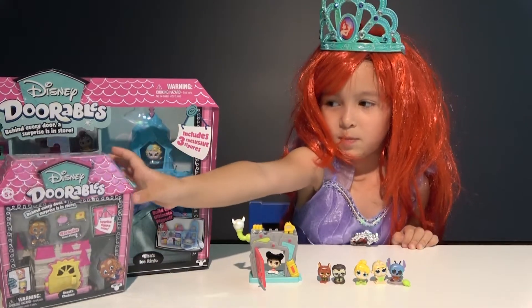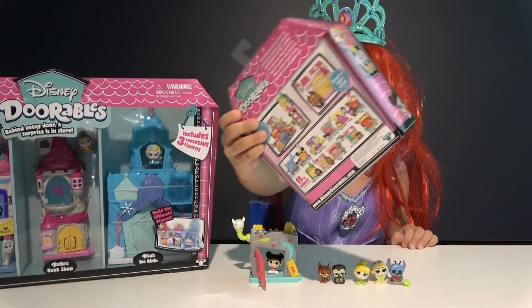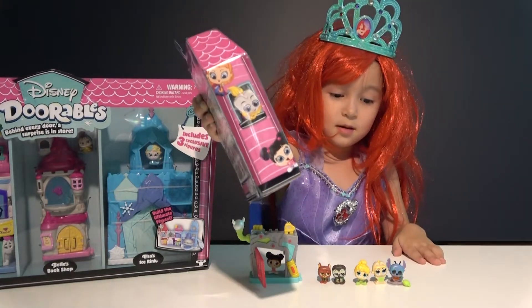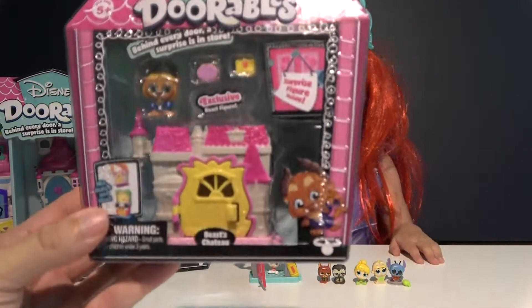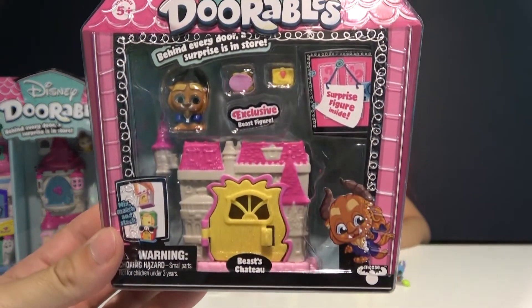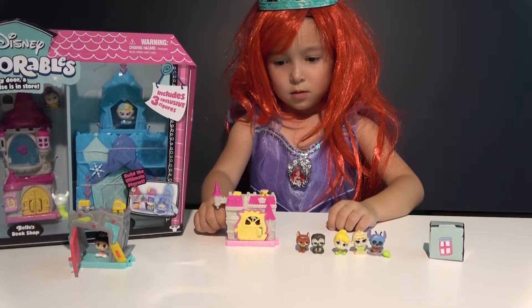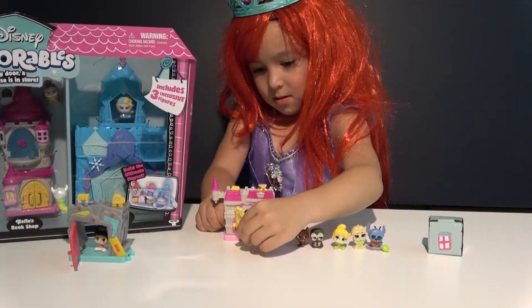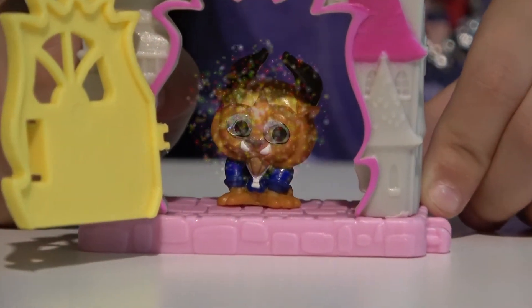Let's open this one box — this is our another play set. It's Beauty and the Beast. That's Beast's Chateau. Let's look inside Beast's Chateau and see what is behind this glitter door. There's a Beast.